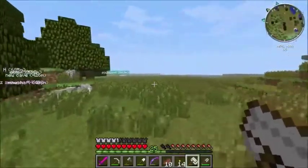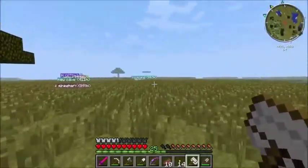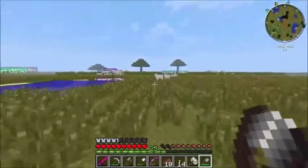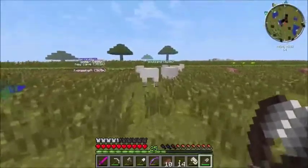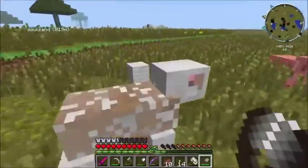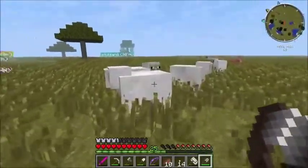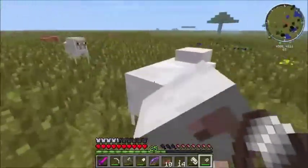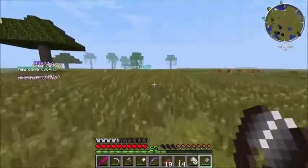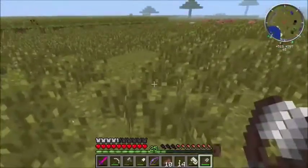I managed to use my entire jetpack coming over here and for no reason I'm just grabbing a bunch of wool. Maybe down the road we'll need it for scoops or something like that. And this is the green swampland over here.